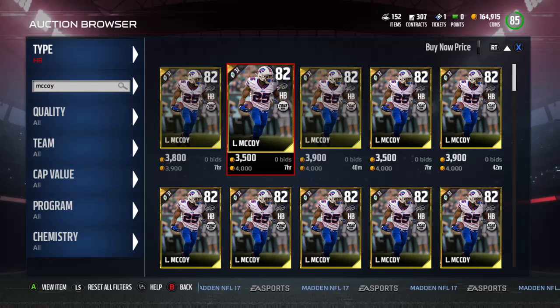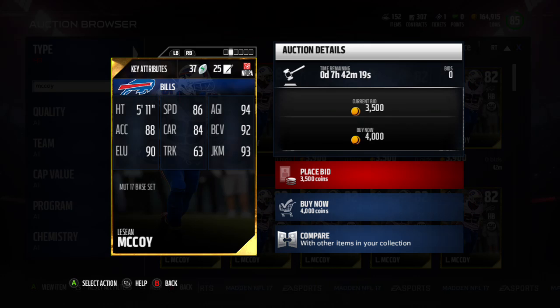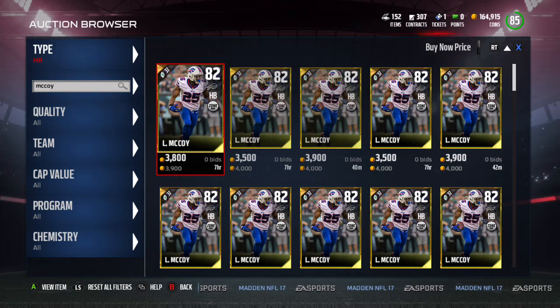To start off, we're going to look at LeSean McCoy. He's got 86 speed, 84 carrying, ball carrier vision 92, juke move 93. Right off the bat he's one of the elite running backs, and he's going for about 3,900 right now, which is good value considering there are a lot of low golds and silvers with really good stats that are selling for more than McCoy.